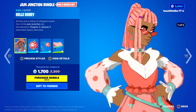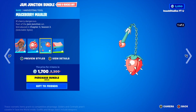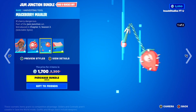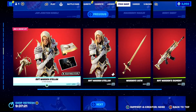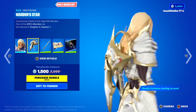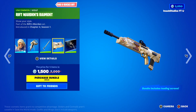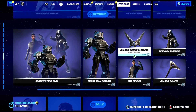The Jam Junction Bundle is back today, which includes the Belly Berry Skin, the Pro Sends Berry Back Bling, the Macaberry Mauler Pickaxe, and the Berry Sweet. Then you've got the Rift Warden Stellan Bundle back today with the Rift Warden Stellan Skin, the Warden Star Back Bling, the Warden's Oath Pickaxe, the Rift Warden's Raiment Wrap, and the Warden's Watch Loading Screen, which is absolutely insane.